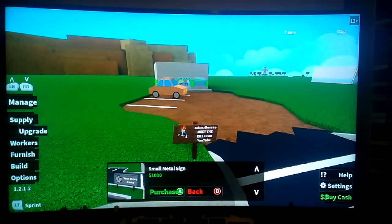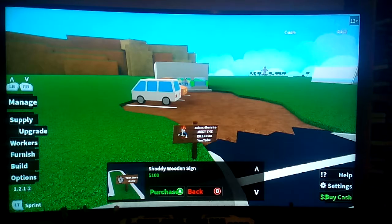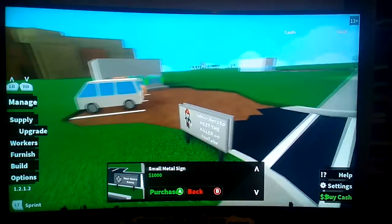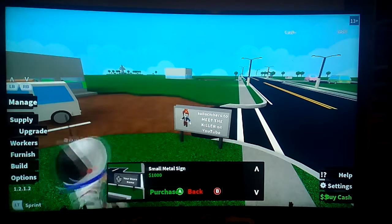After that pops up on the screen — what you want to do — you see that one for 100? That's just the normal standard sign you have. Don't buy it. Buy this one for a grand. Once you've clicked A, click A again on it and you'll see this, then you want to click A again to purchase it. Now it will turn your camera to the side so you can view it.